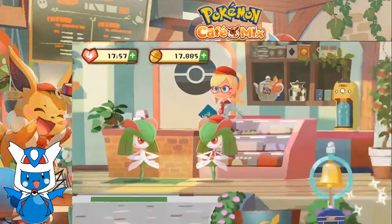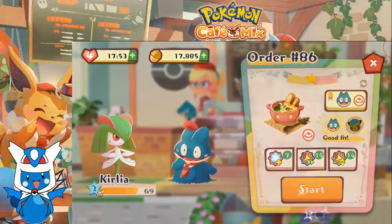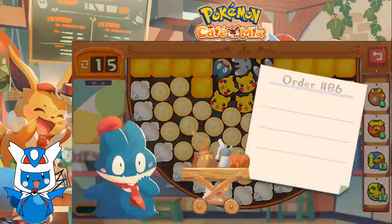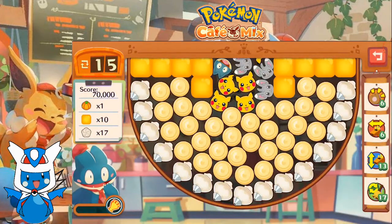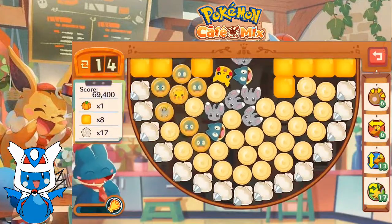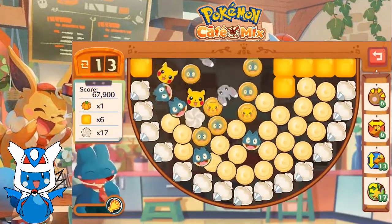We are up to master order number 86. Munchflax, I guess you're up, let's do this. We got 15 moves to score 70,000, get rid of a pumpkin, 10 honey, and 7 whipped cream. We have a bunch of junk in oil, which does not make our lives easy.